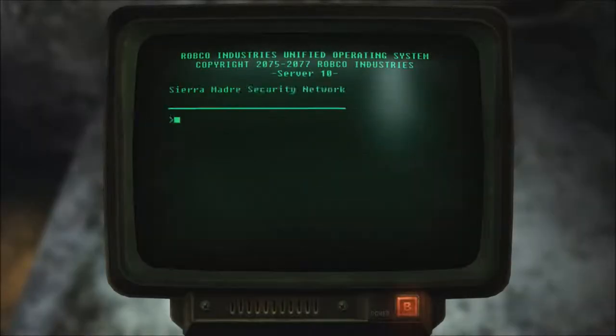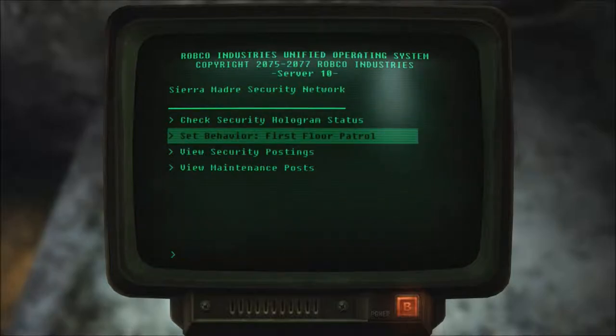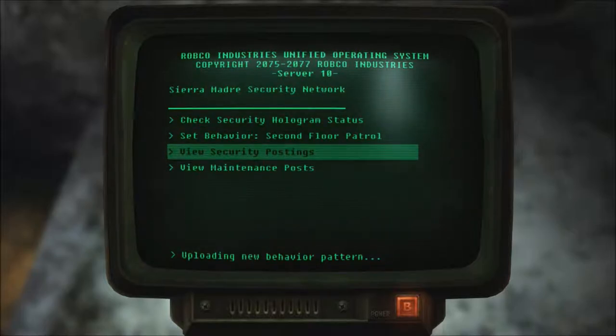Clinic security terminal. Check hologram status. Patrolling second floor. I can set it to patrol the first floor. So does that mean it'll get out of this hallway?